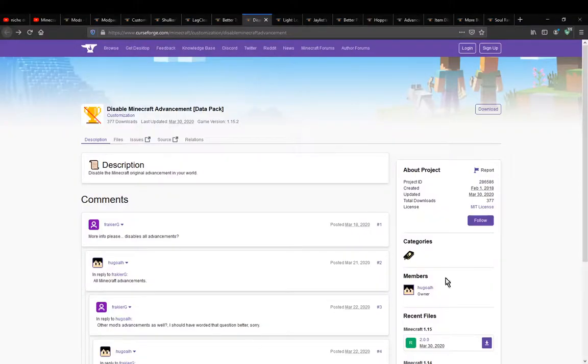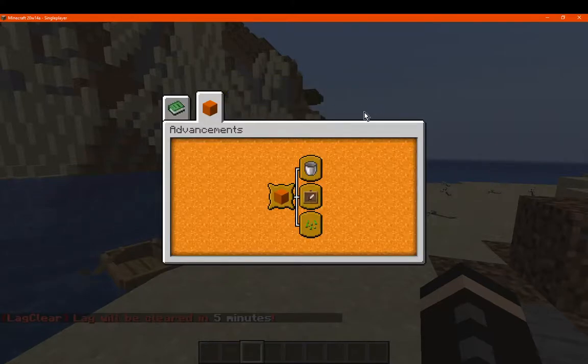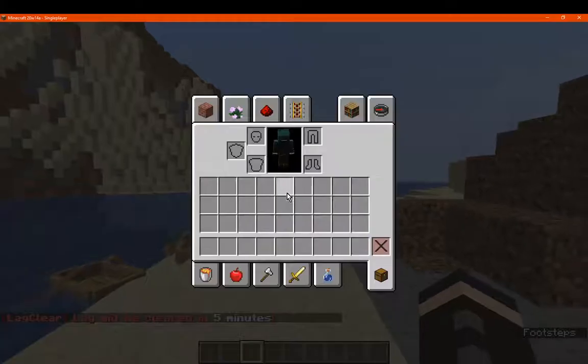Hello everyone, welcome to another datapack overview, this time on Disable Minecraft Advancement. A datapack that simply removes only the base game's advancements. So if you have a datapack or a mod that adds advancements, they will still appear. I'll just sort of demonstrate here. Go to Advancements — you can see there's none of the others at all, just the ones from datapacks that I have.